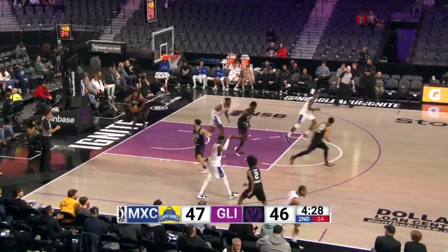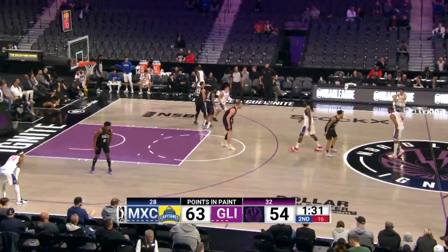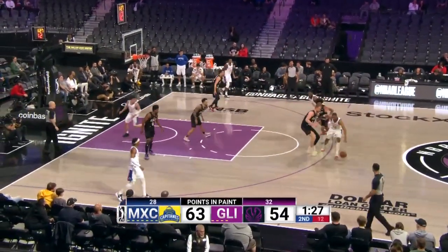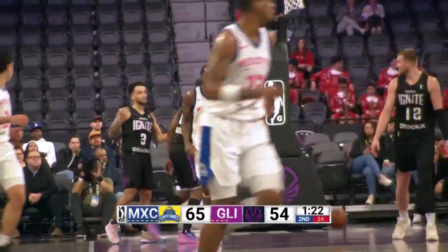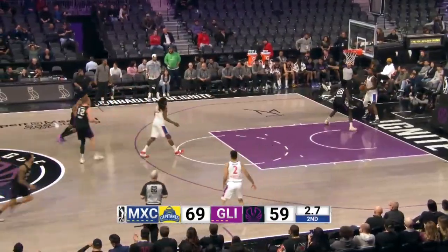Oh, that's just too tough. Mason Jones with a hand in his face. There's a three. A minute and a half to play here in this first half. Freed rolling, and the pick-and-roll is causing problems for Ignite defensively. 2.7 to play in the half.